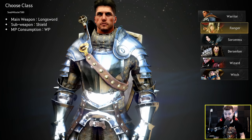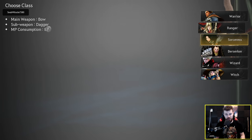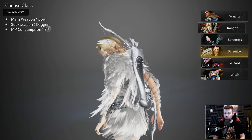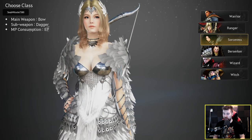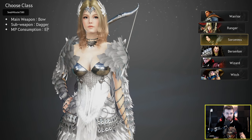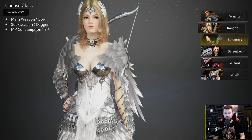At launch for the Xbox version of Black Desert you've got the choice between six classes: the Warrior, the Ranger, the Sorceress, the Berserker, the Wizard, or the Witch. I've already decided I want to pick a Ranger because I remember Rangers being really good at grinding with their pre-awakening, and I've never played the Ranger before so it should be a fairly new experience for me.